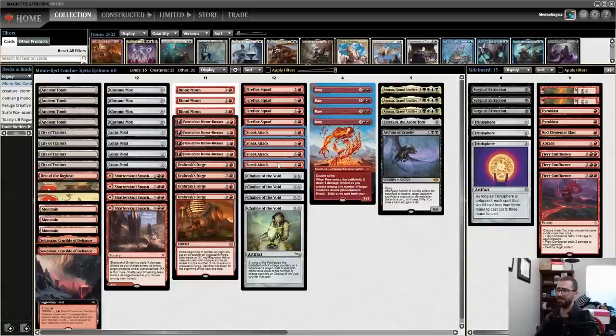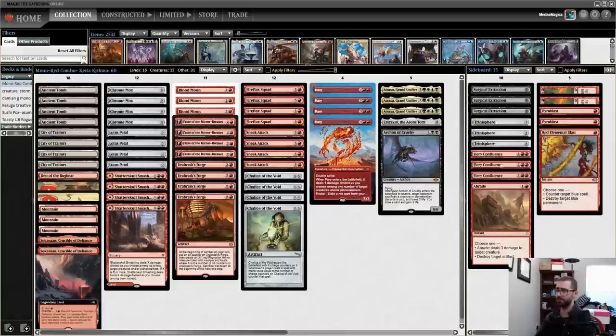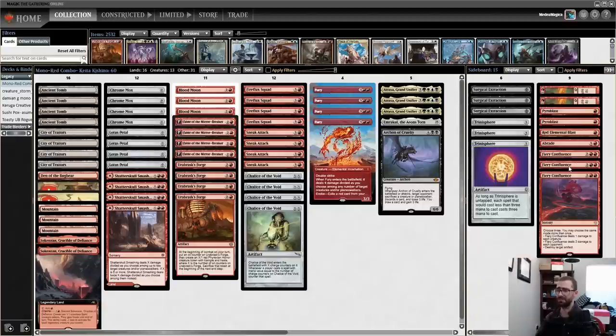If my opponent casts that Cabal Ritual, checks the number of cards in their graveyard, they win game one — and if they mulliganed their game two hand and Thoughtseized my Fable, my hand becomes noticeably worse. If I were to play this again I'm not exactly sure what changes I'd make. The Sneak Attacks weren't super relevant this league — maybe replace those with more lock pieces. The sideboard might be skewed a little too much towards artifact hate. Sideways, shaky, slightly thumbs up from me. I hope you enjoyed — click the like button on the way out!